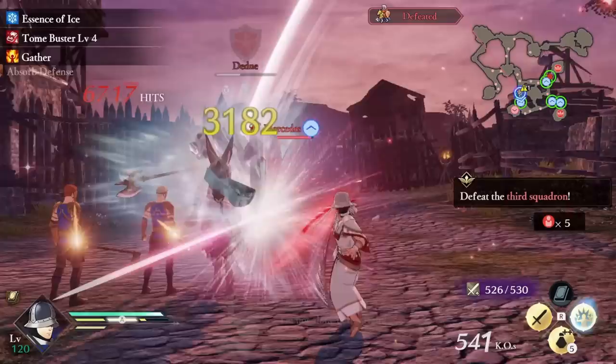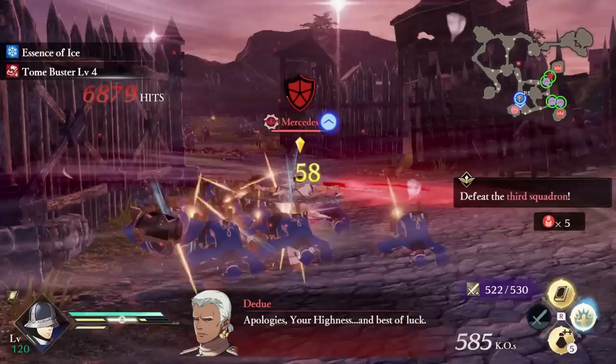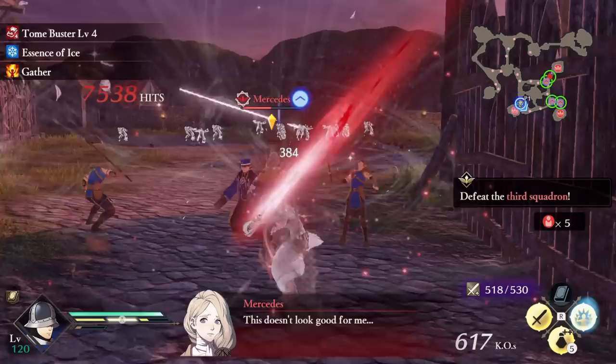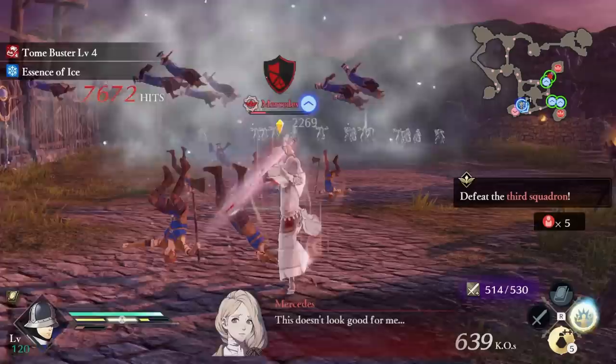Our stat allocation is super simple — we need as much magic as possible, and if you can grab some dex and speed along the way, even better. You want to level Dark Bishop around 90 or so levels, more or less, until you see your magic hit above 100. Then swap to Trickster for a nice boost to our speed and dex. This will leave us with some near-capped magic and some respectable speed and dex.